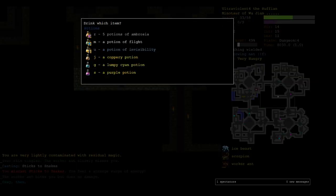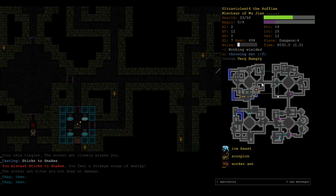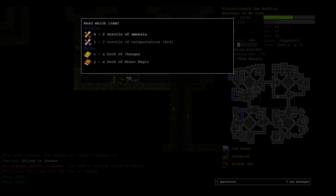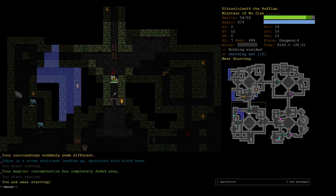We could read a teleport, but the problem is the ant is faster than us, so as we're trying to run away he's going to be attacking us and poisoning us. If we decide to fight him, we're at half HP with an ice beast adjacent. I guess we just teleport — that's one of our only two, but this situation is bad enough. We landed next to the stair, so that's lucky. I want to mark that stair so I don't accidentally go down there again.